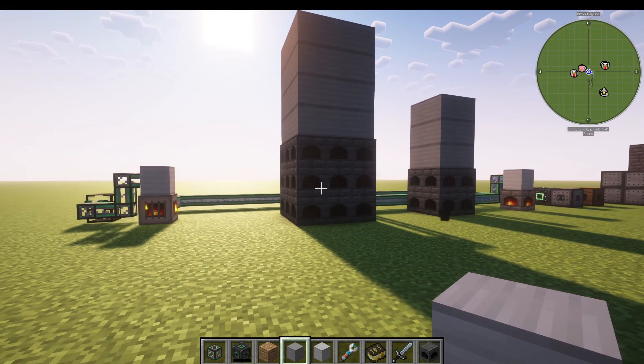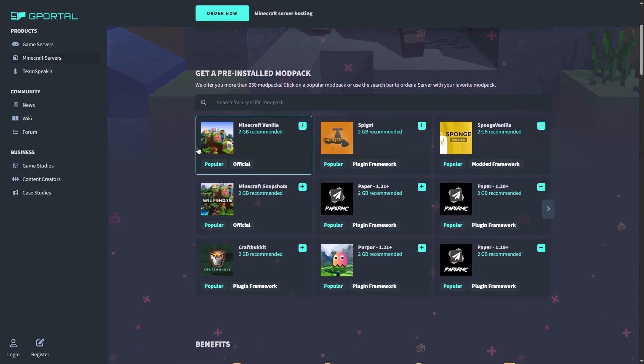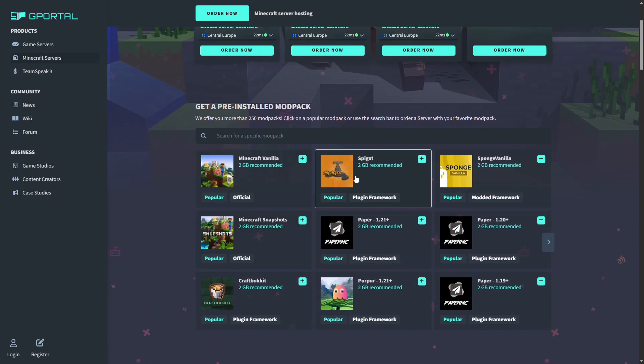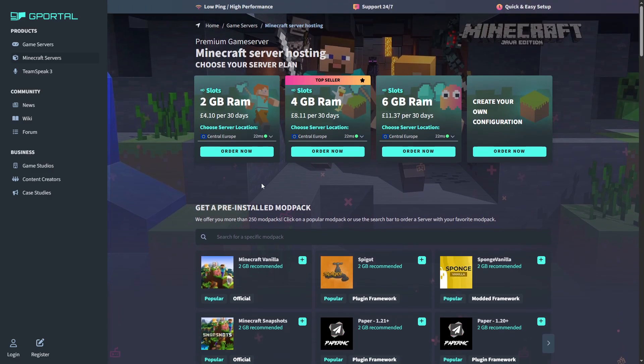Once you've started making steam, we need to use it. But first — I'm partnering with G-Portal to give you 10% off your first month. They do all sorts of Minecraft servers: modded, Spigot, Sponge, anything you want. You can also swap out any game on your server with GameCloud. Check out the link in the description for the discount with Code Javier.